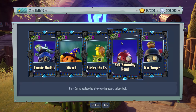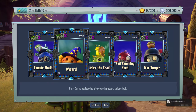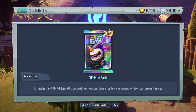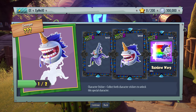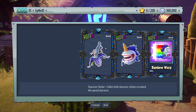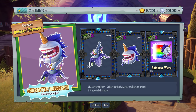The Sentry Pack — this looks pretty extreme. I think this came with the Deluxe or something. Zombie Shuttle — I missed that one. Wizard — these are from Garden Warfare 1. Stinky the Snail, Wizard, Red Ramming Hood, and Warburger — I remember all of these from Garden Warfare 1. And last but not least, the 313 Max Rank Pack. Rainbow Warp — there's only two stickers, I guess they didn't want to make five of them.